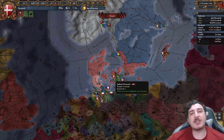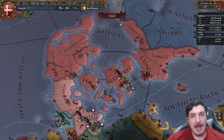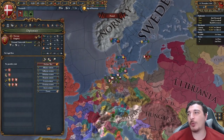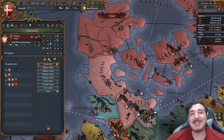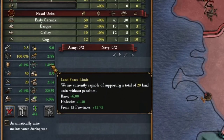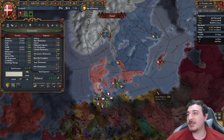In 1444, Denmark is one of the strongest nations on the map. You start with two personal unions over Sweden and Norway, as well as Holsten as a vassal. As a consequence, you can have up to 20 land force limit, plus you have a pretty decent economy.